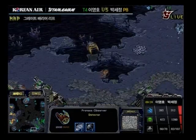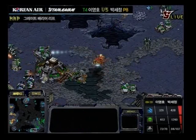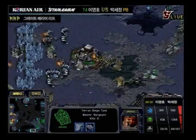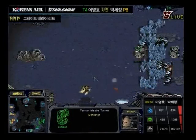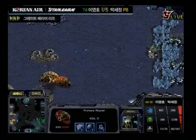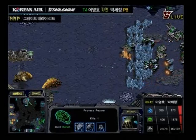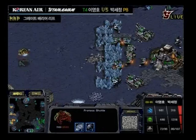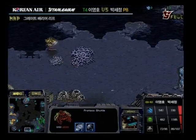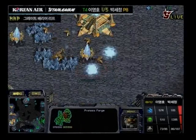Here comes the reaver drop. The observer is in to see the troop count. The reaver tries to take out that siege tank — it does take it out — but Flash is very quick to run all of his troops down. He was ready for this attack, so Pure is forced to back off. Look at that red shuttle. Pure might even have to pump another shuttle soon. The siege tanks are in position ready to intercept those reavers, and Pure is forced to back off.